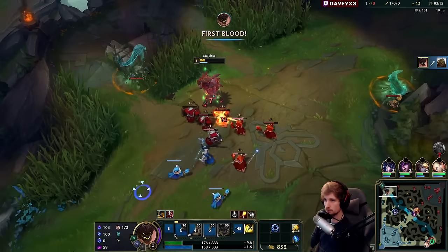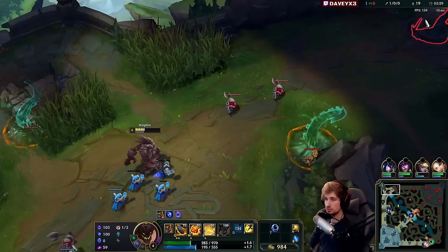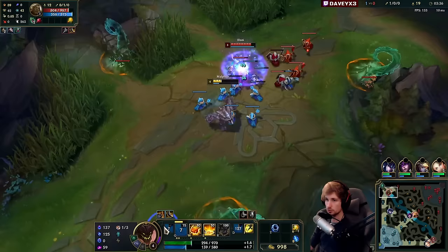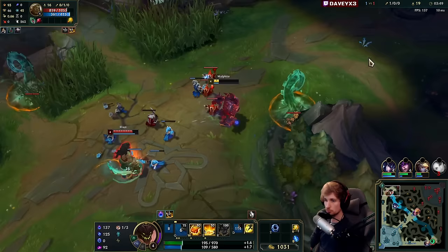There you go - I could have technically flashed but I didn't really have to do that. Typically when you play the Grasp version of Malphite you're not able to do the amount of damage that I've been doing. With this Arcane Comet setup your damage is way higher because you're able to use Arcane Comet together with Q, and your Scorch also procs giving you extra damage on top of it too.